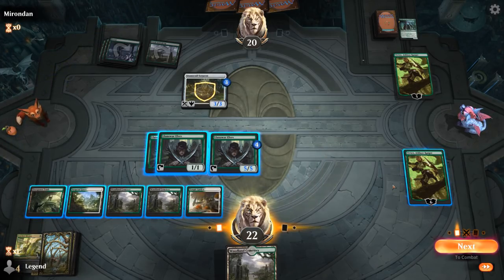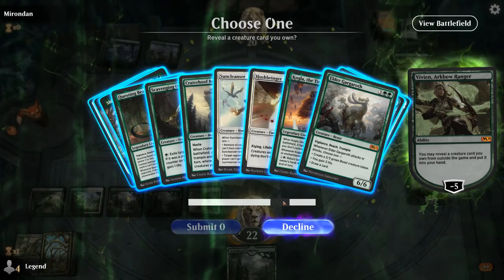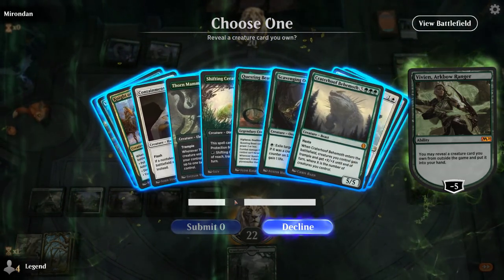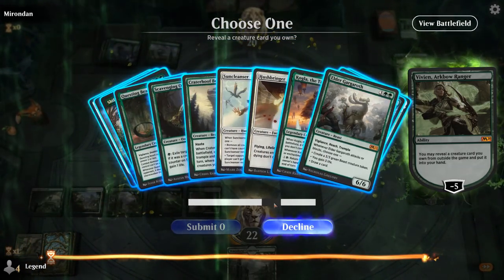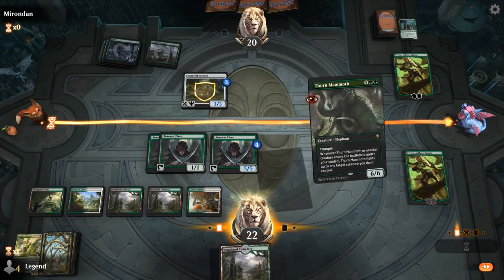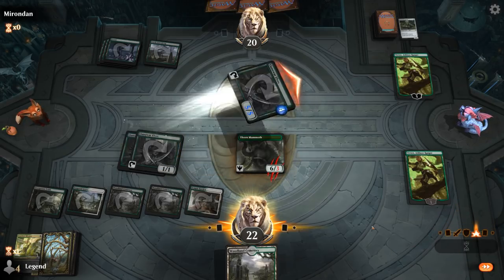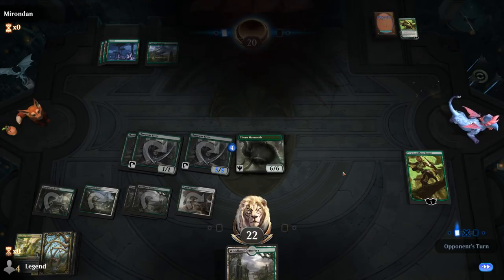I could also decide to just fight the Stone Coil with the minus three, killing Vivian — that's definitely a reasonable play. I've got seven mana without tapping my 5/5 Elf. I could get a Thornmammoth, which seems pretty good. Alternatively I could get Verdurous Gearhulk or Kogla. I think I prefer getting Thornmammoth — that's one more arrow knocked — and then kill Vivian. We still have Thornmammoth in play, a brawl staple making an appearance in Historic as well.